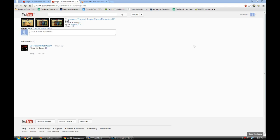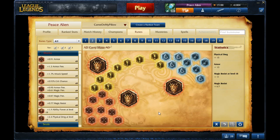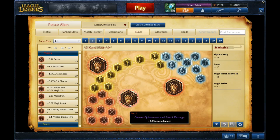These are runes and masteries for Draven, as a request from Desperado and Hattie Punisher. For Draven, I get flat AD reds and quints.